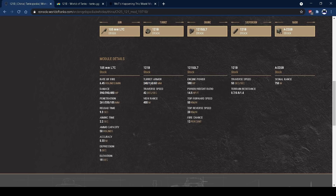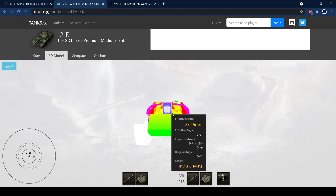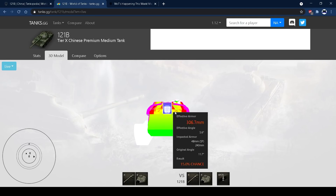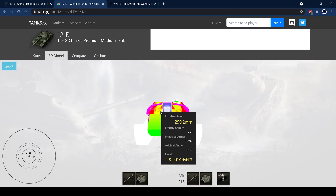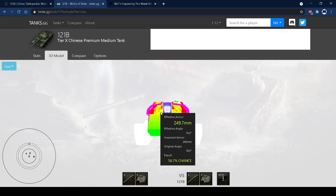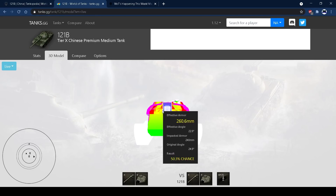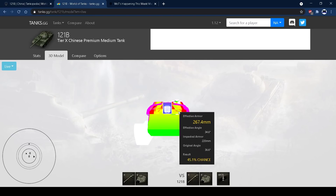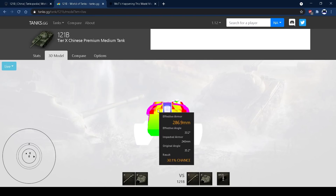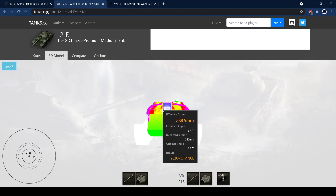The turret front has 240mm of armour, 160mm on the sides, and 60mm on the rear. There's a weak spot right next to the gun on the left and right — with 261 APCR pen you have a 50-60% chance of penetrating your own tank in those spots. Don't sit still in front of tanks thinking you're impenetrable. There are other parts of the front turret they can pen as well, so don't be surprised if people catch the front turret and pen it.